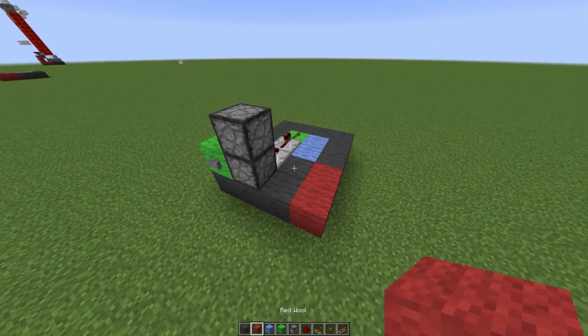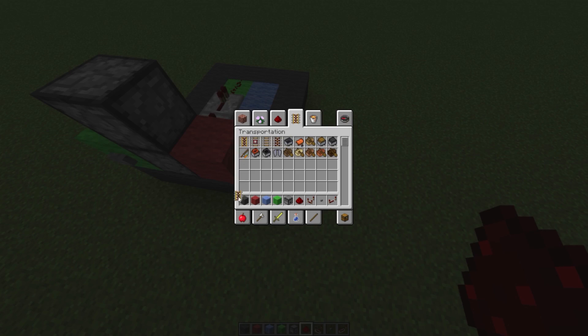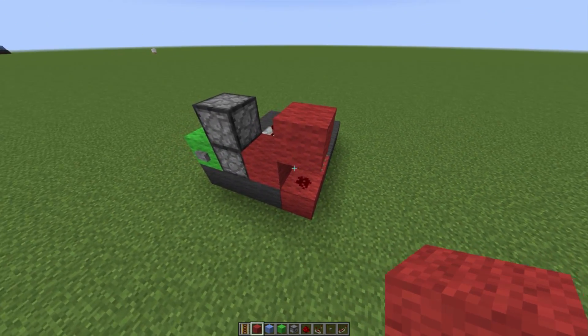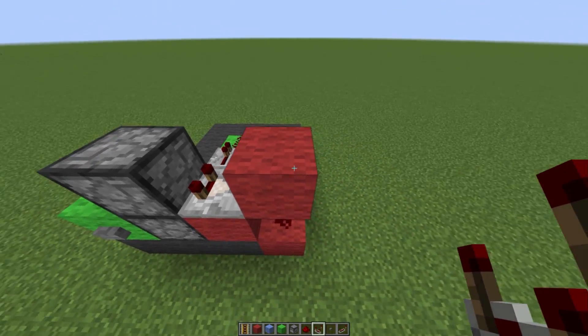Grab yourselves a button and place it down right over here. Grab yourselves a comparator, place it coming out of the bottom dropper going into a redstone repeater, then into a bit of redstone dust. After you have that, grab yourselves some red wool, place on a bit of red wool right over here with a redstone dust there. Then grab yourselves a powered rail from the menu and place it down, then place a block right on top of that bit of redstone dust.